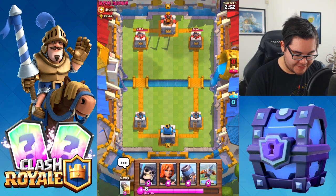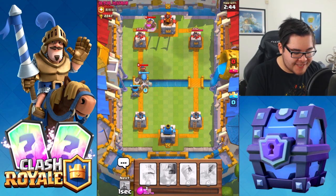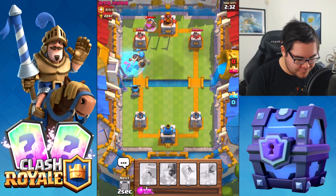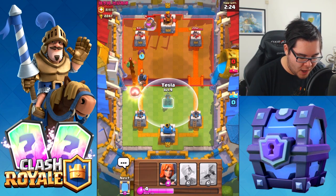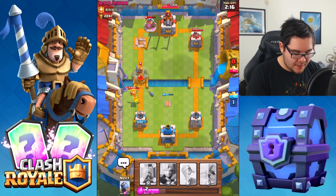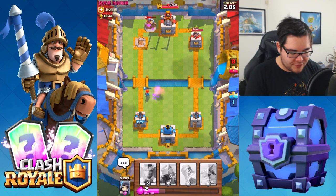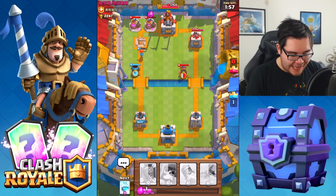Dropping the mortar first. He's dropping an elixir collector and then the Tesla. The Tesla is going to be focusing on the Giant Skeleton — I'm happy about that. Let's drop the Freeze spell so the Giant Skeleton can make its way up there. This is going to be a takedown on the tower because the bomb is going to take it down. Tesla versus the Dark Prince — goes down. The Valkyrie is distracting the Prince.